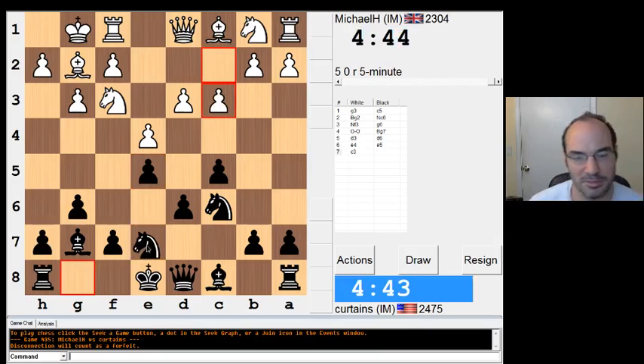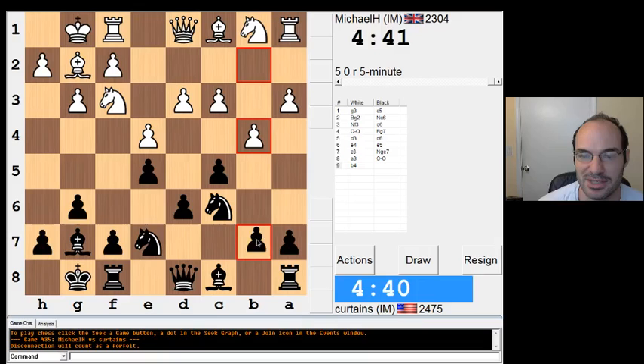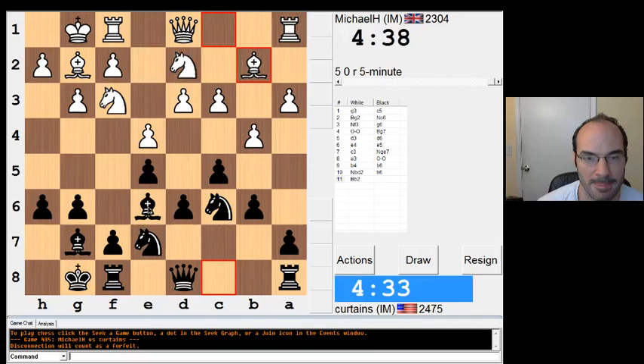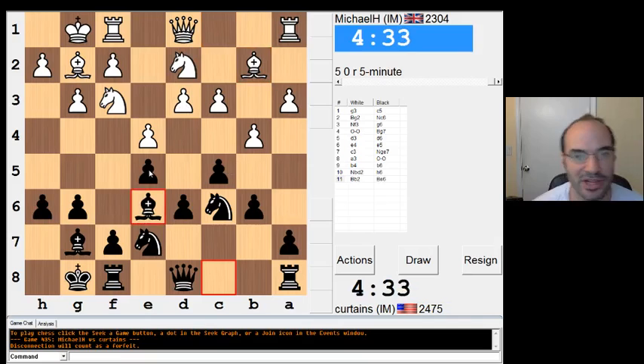Bishop G7 — my wife is texting me as we speak here. If B4, B6 is what I usually do. H6 and Bishop E6 is probably a good idea. Whatever, I'll just do it. If they play D4, I generally just hope I find a good move.